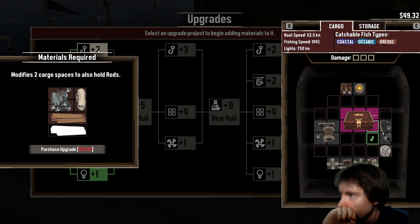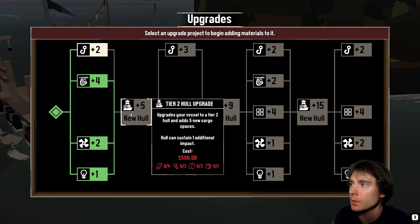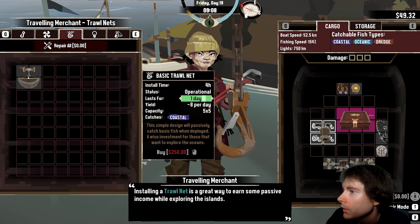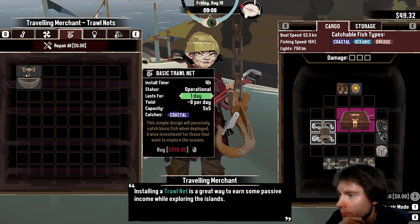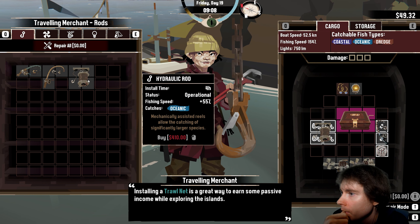My floating dock — I need one piece of wood and then I can get a new hull. I'll need a bunch of things and money. I should probably do the crab thing at some point for money. Do you sell wood? A tip appears: installing a new troll net is a great way to earn passive income while exploring the islands. A basic troll net will passively catch basic fish when deployed — a wise investment.